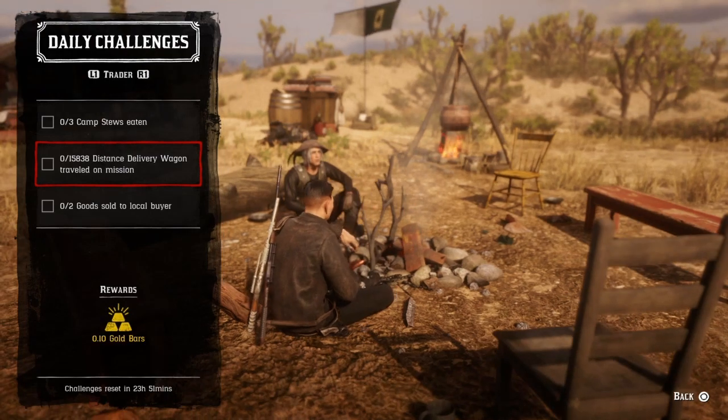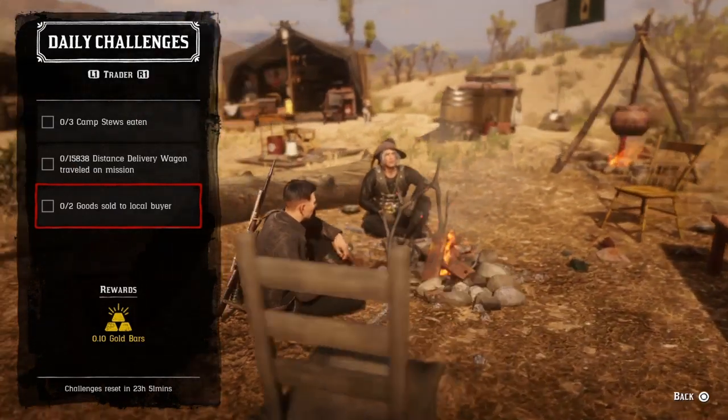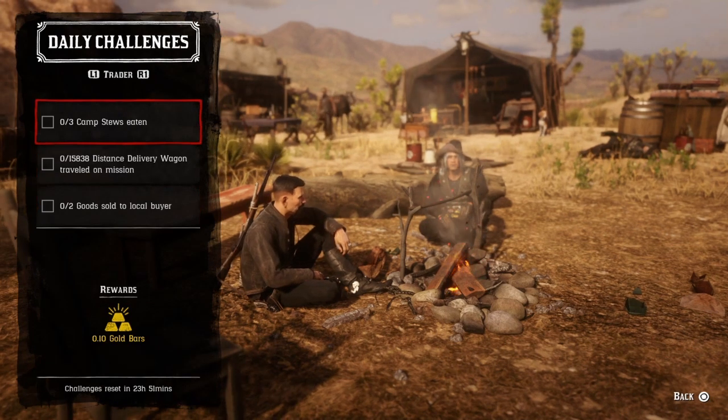Go up to the Cripps butcher table and select local or distant delivery — as long as you get the required distance, that challenge will be complete. For two goods sold to a local buyer, go up to the Cripps butcher table, select local delivery, do it twice and when you do two, that challenge will be completed.